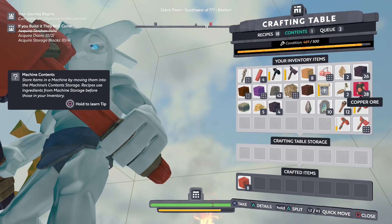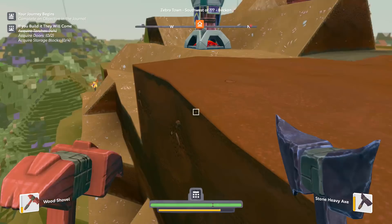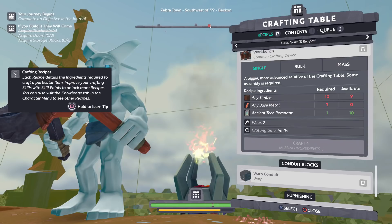This is where it just sort of drops you off in a weird way — it's like, okay, how in the world do you make glue? Do I find glue? Also, what about making a new axe? I'll do that. If I go to my recipes, I need another stone heavy hammer. It doesn't look like I have the option to make anything more advanced — that's where I'll need a more advanced crafting table like the workbench. For that I need timber, base material, and ancient tech remnants, which actually I could do now. Let's see if I can find glue in the knowledge base.